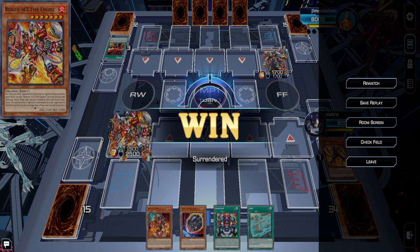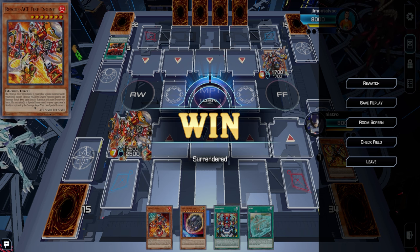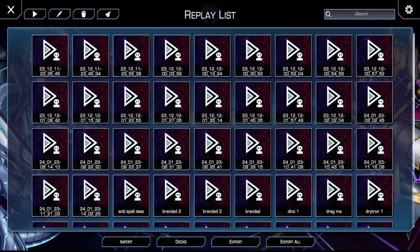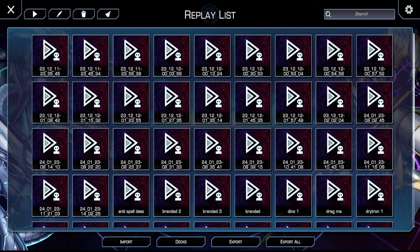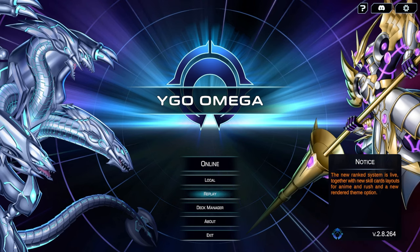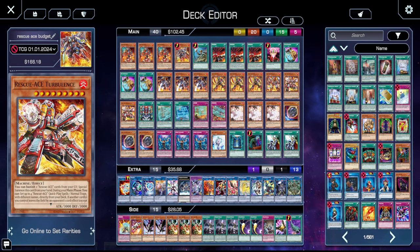YGO Omega has a solo mode, even though it's kind of difficult to find in the UI because I just hate YGO Omega's UI — nothing's straightforward, everything's small symbols and you have to know what they mean beforehand. But yeah, that was Rescue Ace on a budget.